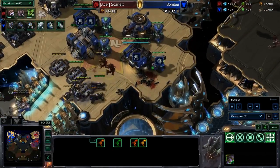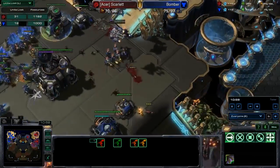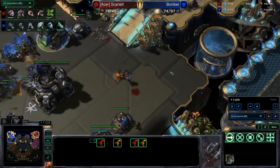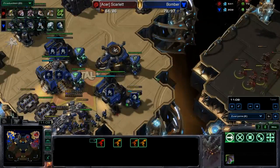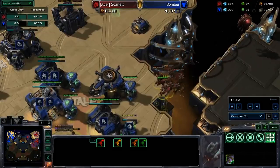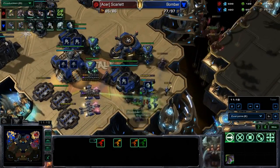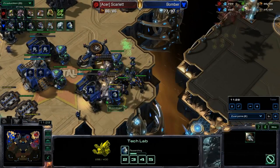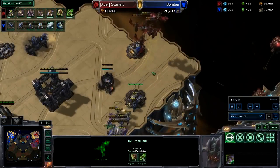Scarlet doing some pretty good damage. She doesn't want to lose these mutas — she's already killed off some forces but she's got to be careful. More Zerglings actually running through the front door here — that's what those Marines are preoccupied with. Scarlet is really throwing everything at the front door of Bomber, but those Zerglings were not really that effective. Now she's going to be down to her Mutalisks once again. These Marines do have Stimpak, and Scarlet was trying to focus on taking out that Tech Lab so that the Marines don't get combat shields. Great plays here from Scarlet.